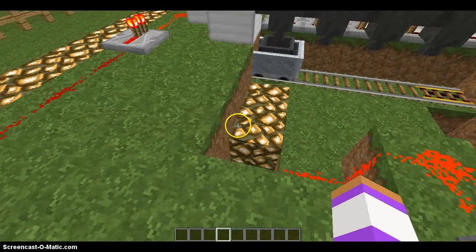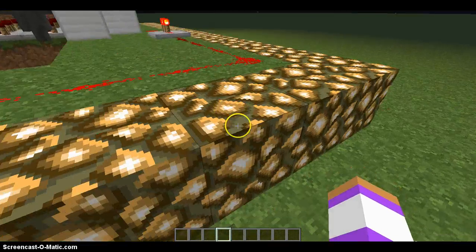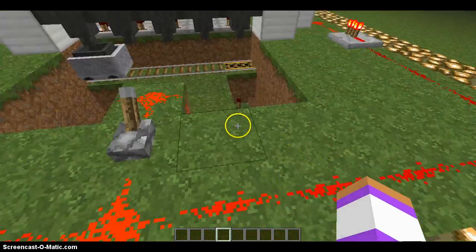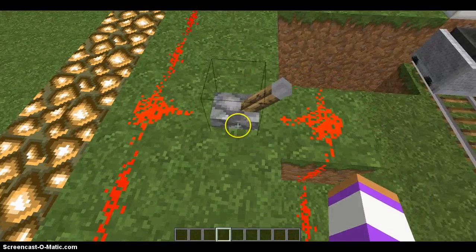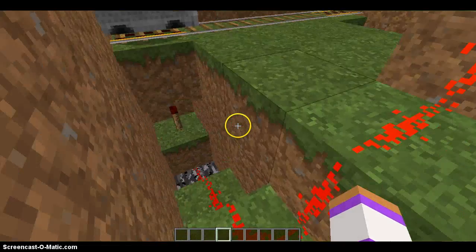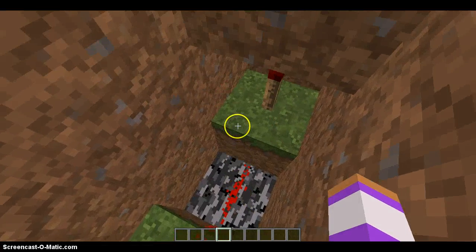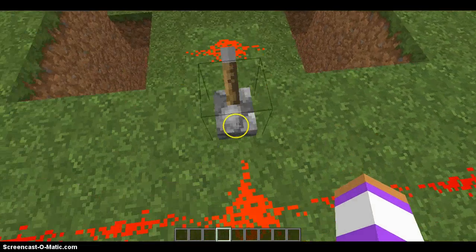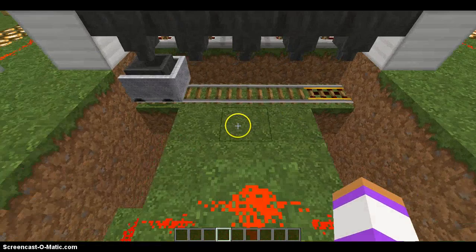What you'll want to do for this is: on the very back row, you'll want a whole line of redstone, and then in the very middle of the second line, you'll want a lever. Then you'll want a redstone trail coming down here, and then at the end of the trail, you will want to put one block up and then a redstone torch. When you have the lever flipped right, the redstone torches will be off. Do this on the other side as well.